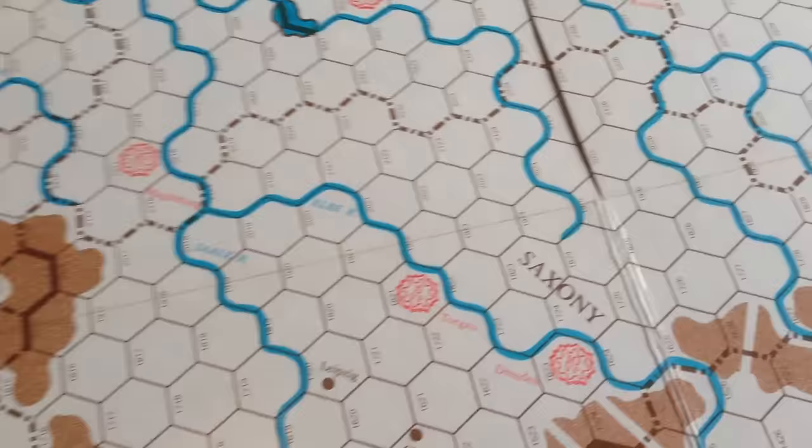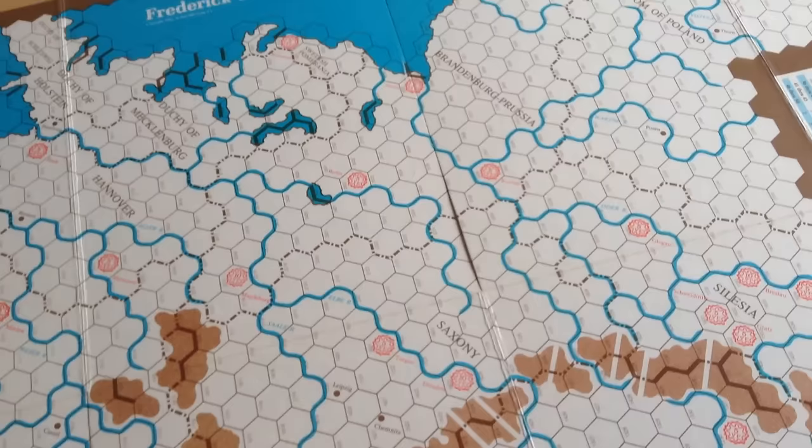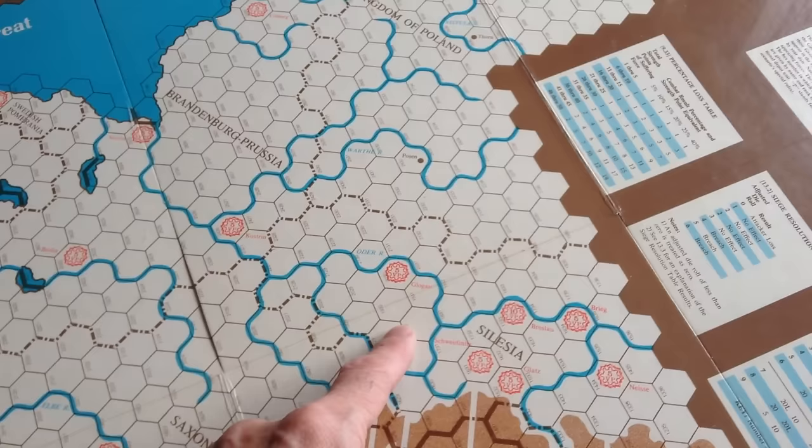You may not be familiar with Frederick's campaigns, but this is a bit of a complex period in European history. Basically, Brandenburg-Prussia - Frederick's Prussia - is up here, and it's after the Silesian Wars. Frederick has taken Silesia from the Austrians in 1745, and the scenarios in this game start pretty well in 1756, covering the Seven Years War.